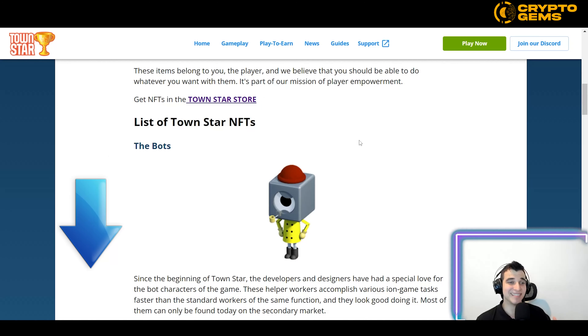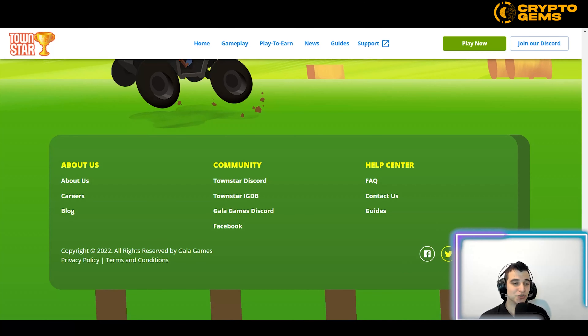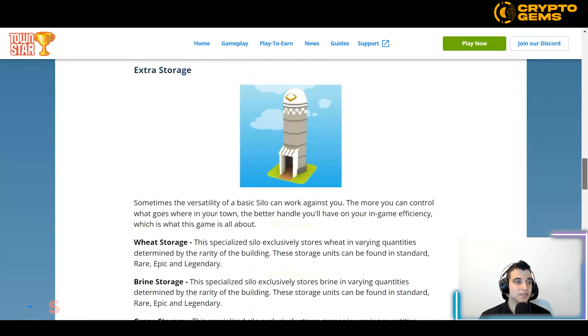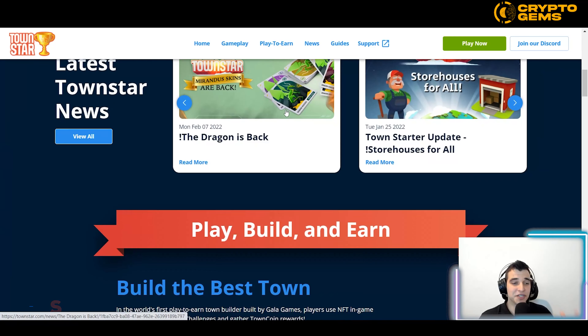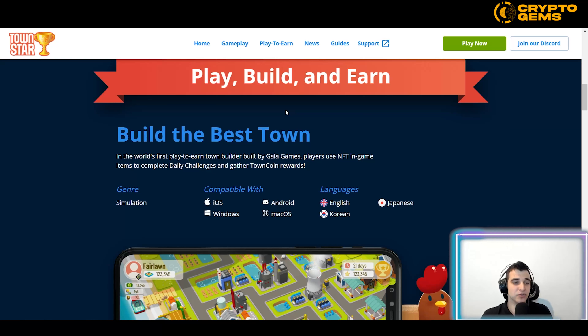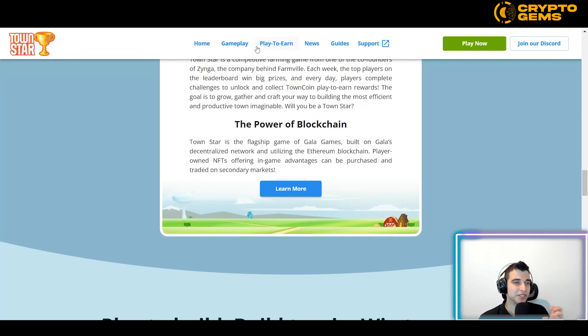To get to the website, click the link below. You can also join their Discord or follow them on social media by scrolling to the bottom of their page. If you have questions, check their FAQs or contact them directly. TownStar is compatible with iOS, Android, Windows, and Mac, and also works in Japanese and Korean.